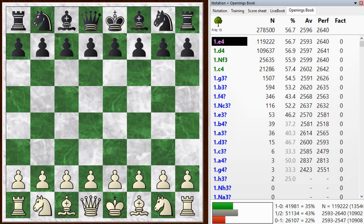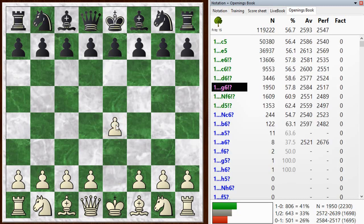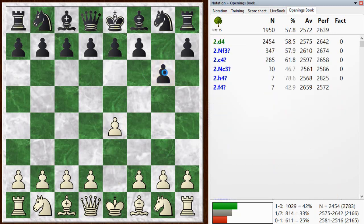Hi everyone, this is Jim. Welcome to this postmortem of my Blitz game number 903. I had the white pieces and started off with E4. My opponent went G6, so it was a bit of a rare response, but still playable.